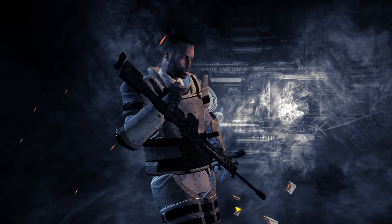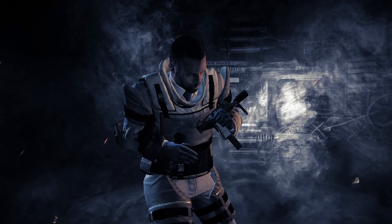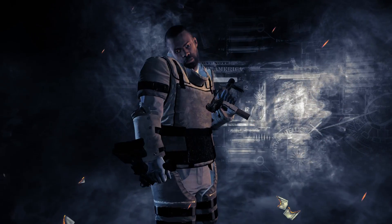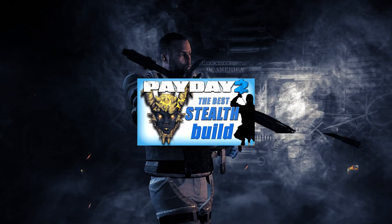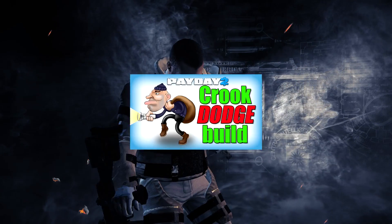Updated builds for all perk decks in 2020. This is video number 16 out of 21. The ones done so far and linked in the playlist in the description below are Rogue, Grinder, Anarchist, Hacker, Sociopath, Kingpin, Burglar, Hitman, Stoic, Ex-President, Muscle, Crew Chief, Gambler, Sicario, and Crook.